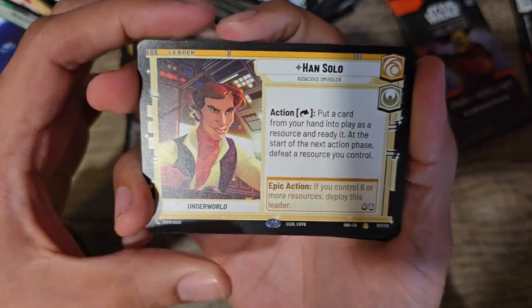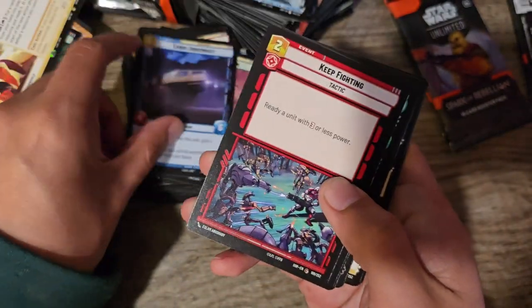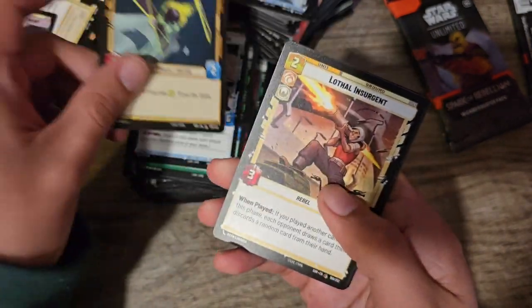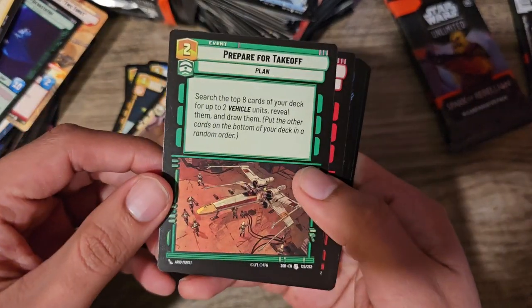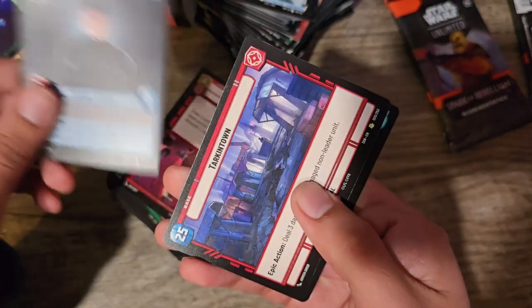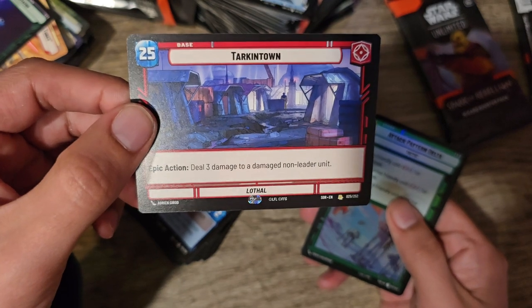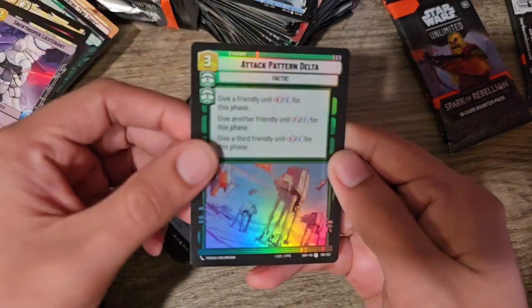Han Solo — we got a Han Solo Rare. Kestero City. Spec Force Soldier. Steadfast Battalion. Cargo Juggernaut. Keep Fighting. Escort Skiff. Vigilant Honor Guard. Snow Trooper Lieutenant. Mining Guild TIE Fighter. Lothal Insurgent. Prepare for takeoff. Forced Surrender — this card is devastating in the right timing. Lieutenant Chilson. Tarkintown — 25 HP, deal 3 damage to a damaged non-leader unit, so if they're already damaged you just finish them off. And then Attack Pattern Delta in foil.